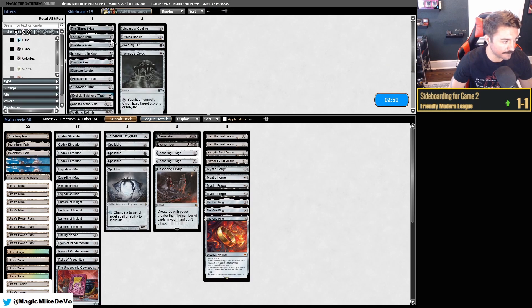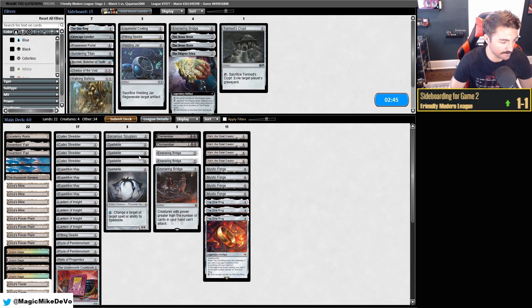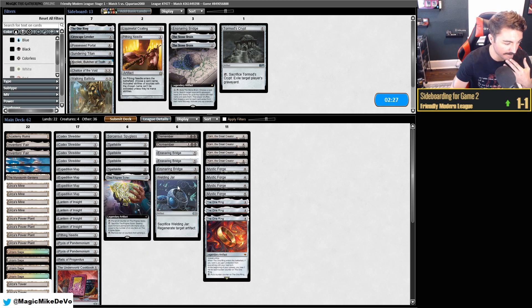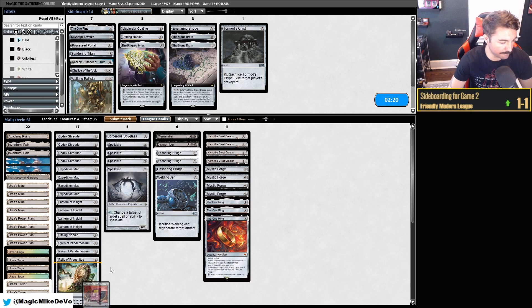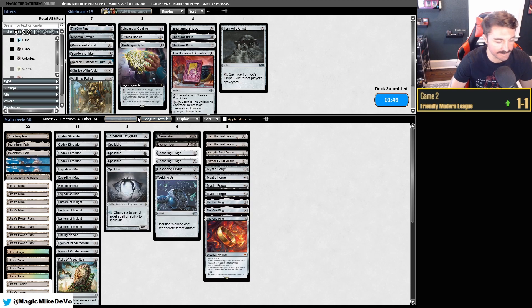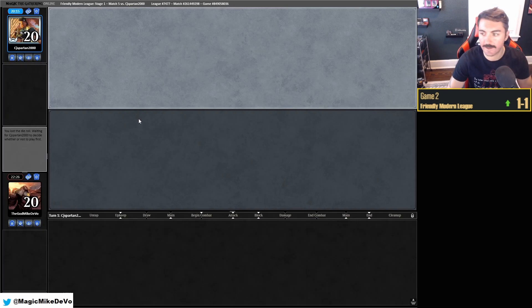Ridge is good, Silex — I'm going to bring in Silex, but I'm not sure what to take out. I'm going to bring in a Welding Jar. We want Cookbook to empty our hand — Needle names Cookbook, which is relevant. So does Spyglass. Dismember kills Asmo. Welding Jar protects. Do we need Cookbook? I'll say no. This hand — I don't like this hand. Turn one Shredder, turn two Spellskite, hold up Dismember — like we could do better.